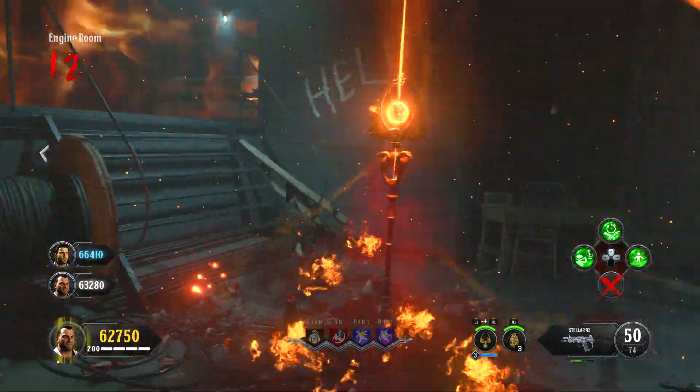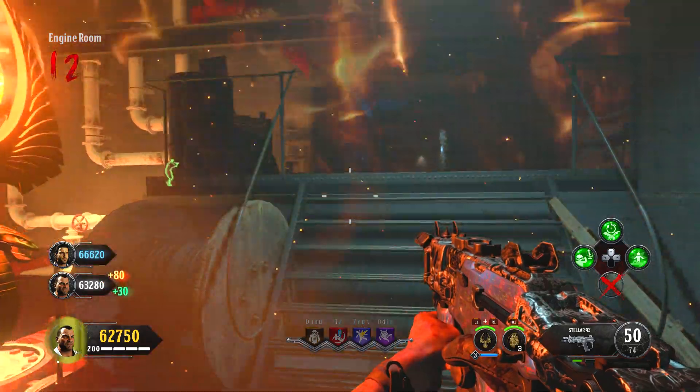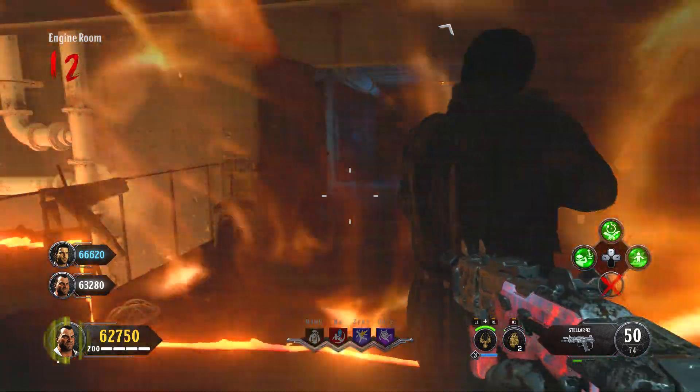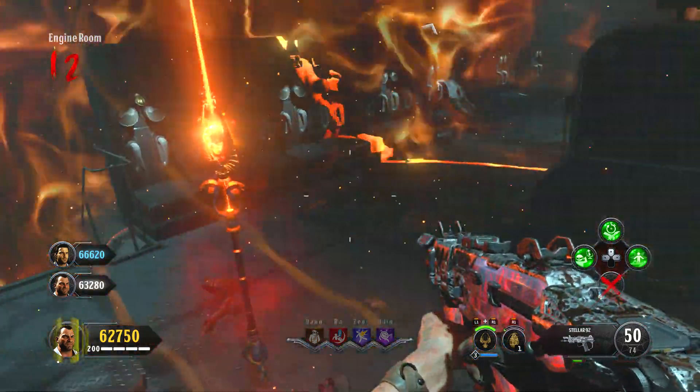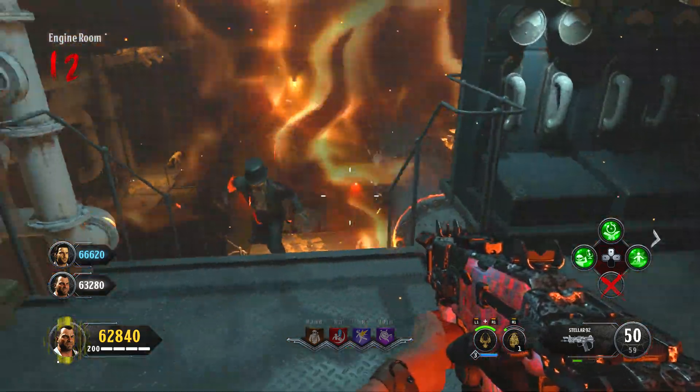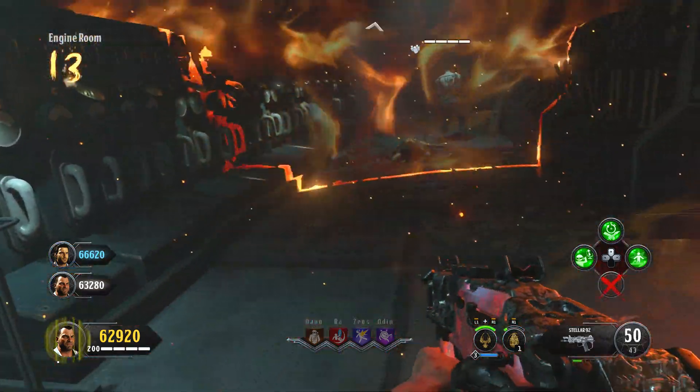We've found it's at about 50 health. If you get this timing correctly, your fellow teammates need to quickly run into the radius of the Sceptre of Ra, kill all the zombies, and make sure they end the round extremely fast. This will ensure that the player gets spawned in.